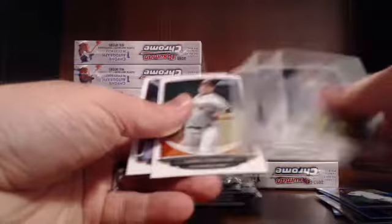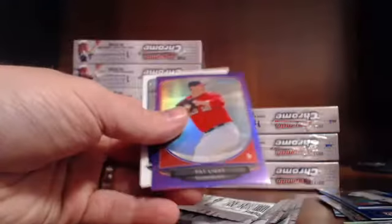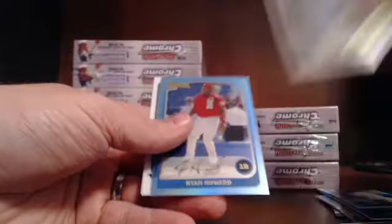Mini of Solar. De La Cruz refractor — a whole lot of nothing. Blue Jorge Polanco, out of 250. Danry Vasquez base auto. Josh Beckett refractor. Purple Pat Light. This was a player draft — ten-case player draft. Ryan Howard sapphire.